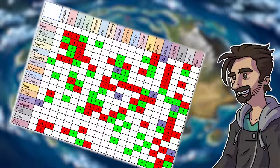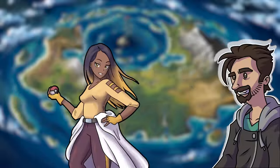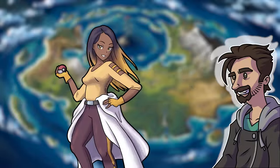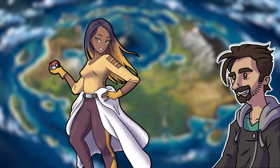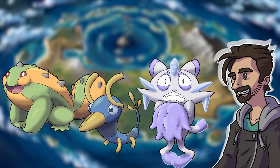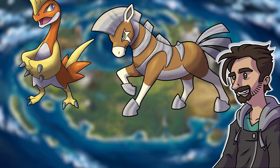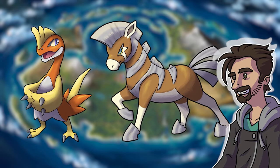The type chart is broken. Anyone who is telling you otherwise either has Pokemon they love who benefit from it or just don't realize how skewed it actually is. But for the most part we can all agree that types like grass, bug, and ice are just objectively not as good as say steel or fire. But exactly how broken are things?